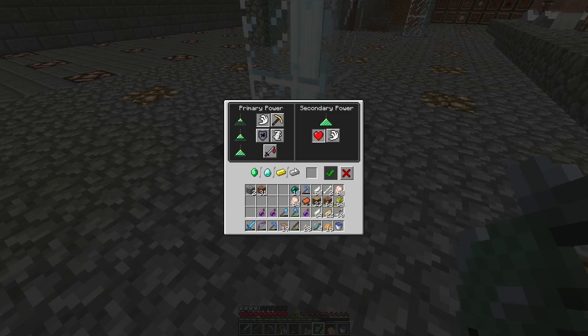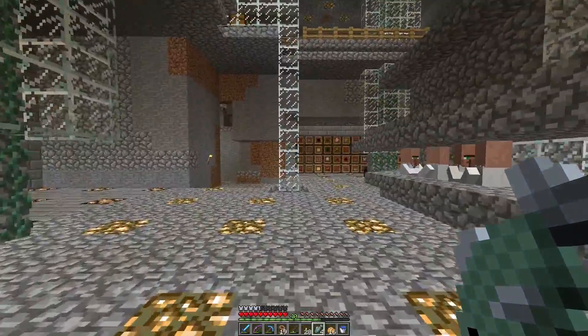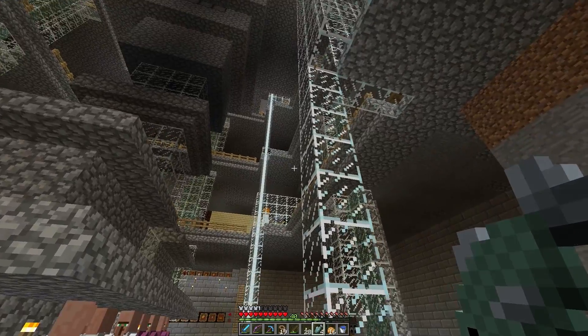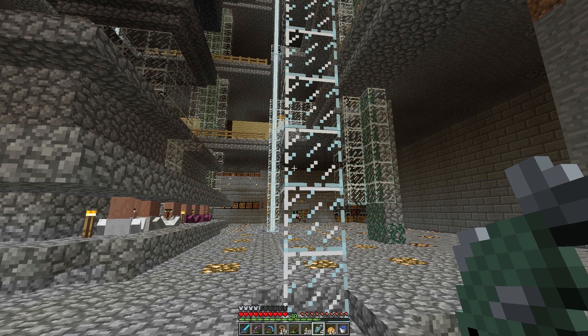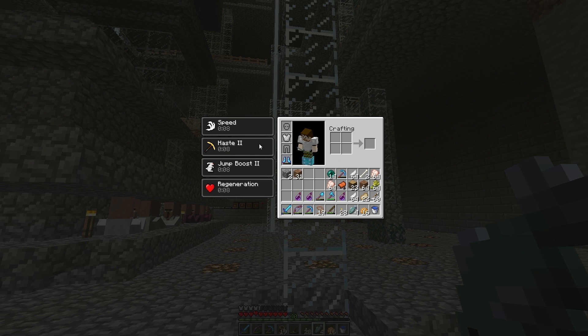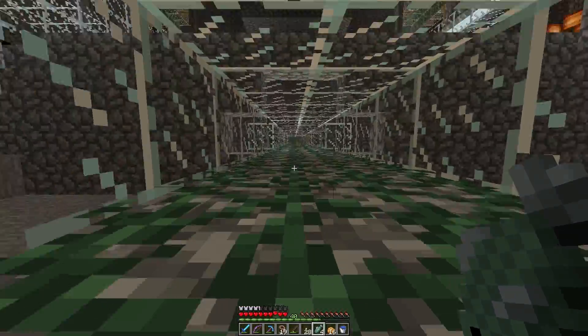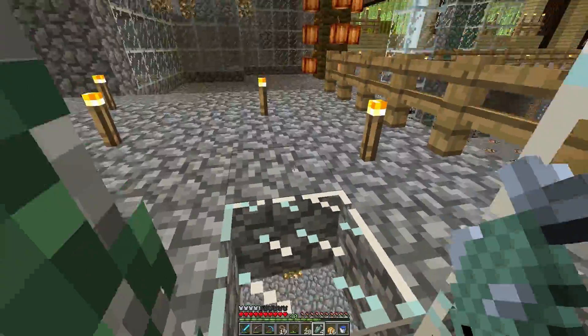I also forgot to show the beacons. I have three beacons — I've yet to add a fourth because I wanted to save a wither fight for my wife and myself and get it recorded. At the moment I have speed, because speed 2 has been a bit of a mind trip, especially with lag. I also have haste 2, which makes an efficiency 5 pick go through stone like a hot knife through butter, plus jump boost 2 and regeneration. I'm not sure what to put the fourth value at — maybe resistance, but I'm in a safe base so I don't really need it.